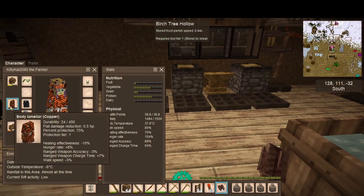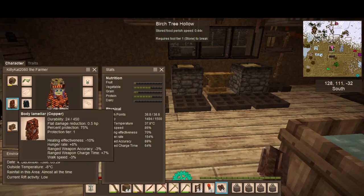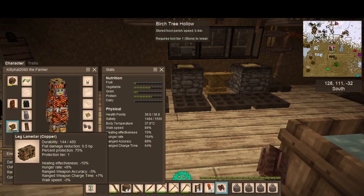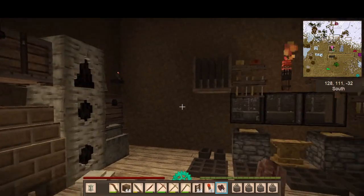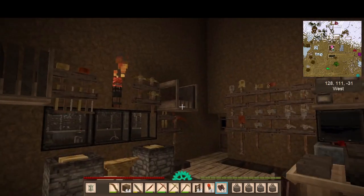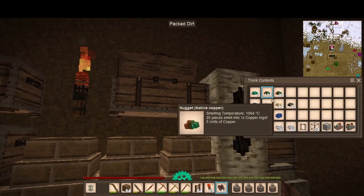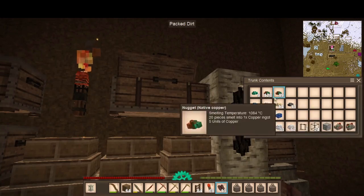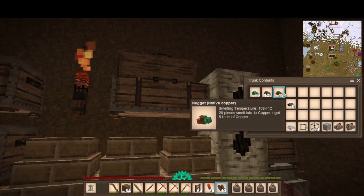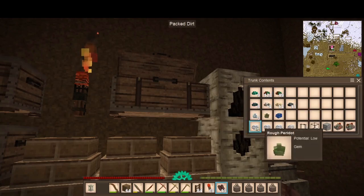Because our armor is really weak, I'm debating whether to waste copper on it. We only got hit a couple of times and it's already dead. I'd rather use our ores for tools versus armor that breaks really quickly. This is all the copper we have left and it's already broken — I'm kind of disappointed.